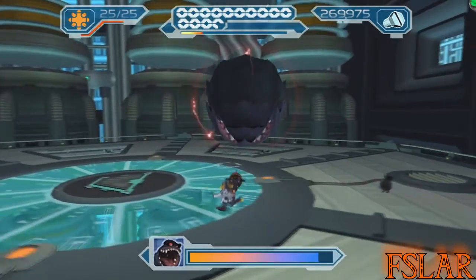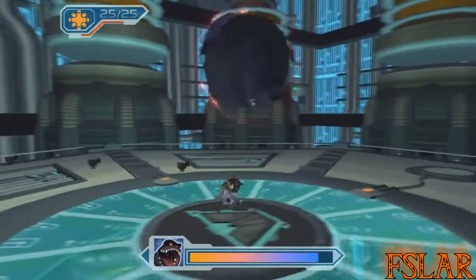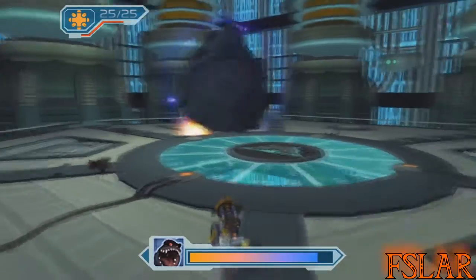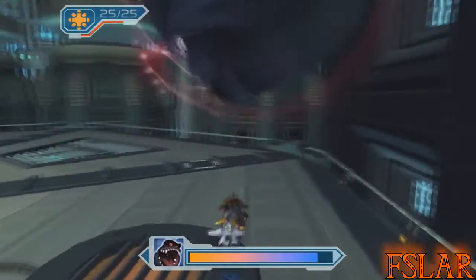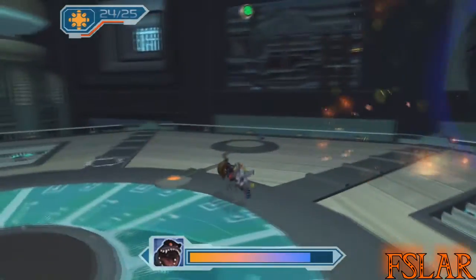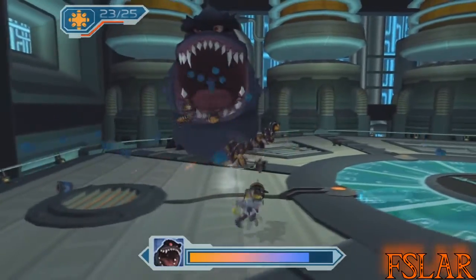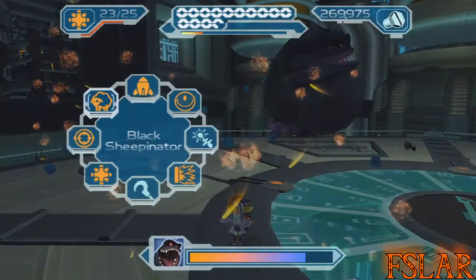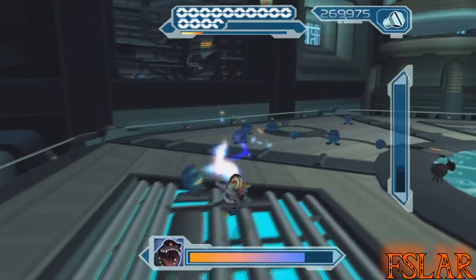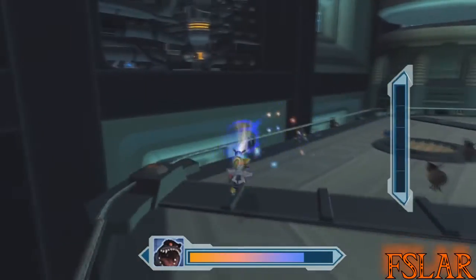Its main attacks are crawling, summoning more Protopets, and trying to get to some of the ammo boxes. If it's near one, it'll try and get it. This isn't really a hard boss, but I find that without the Heavy Bouncer, no other weapon really tends to do that well.